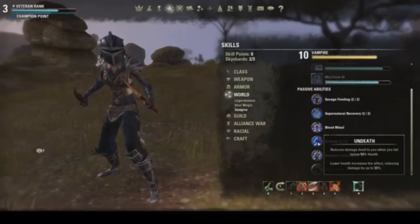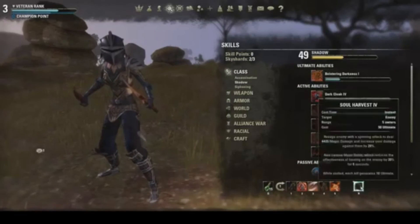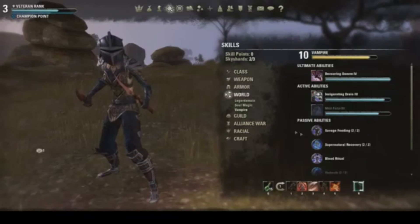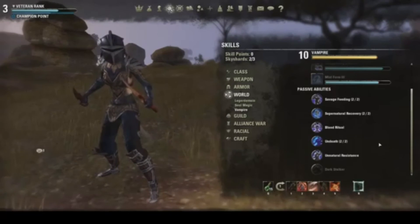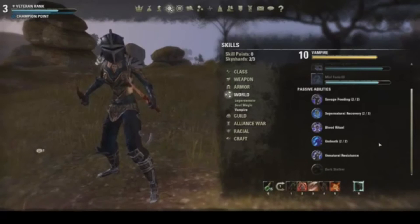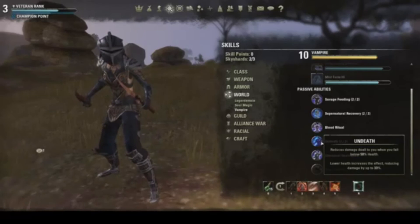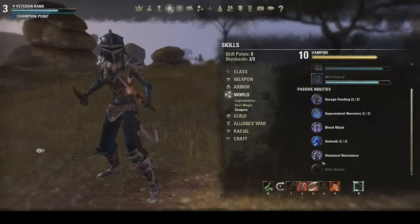You don't have a lot of maximum health, but below 50% you're taking reduced damage. You can couple that with Bolstering Darkness on lower levels for a double stacking effect. When you're on low life, they can't easily kill you unless they have high burst damage — the damage reduction is so much that it barely hurts you, and your health recovery is so high that you get into this sweet spot where you're getting hit but not taking much damage and recovering quickly.